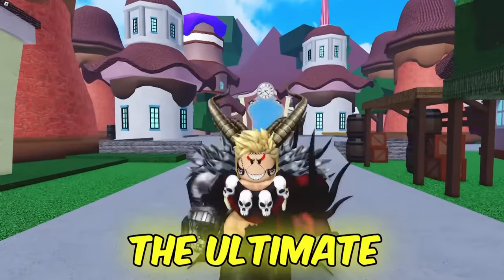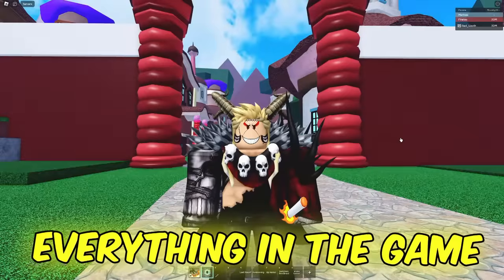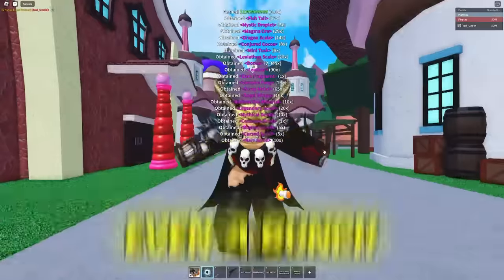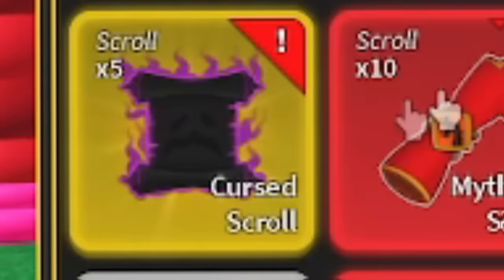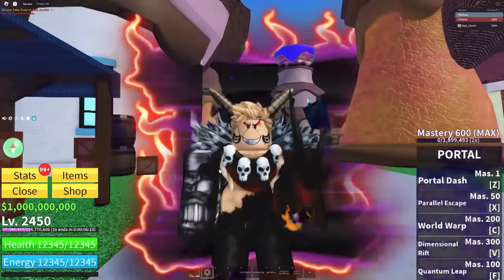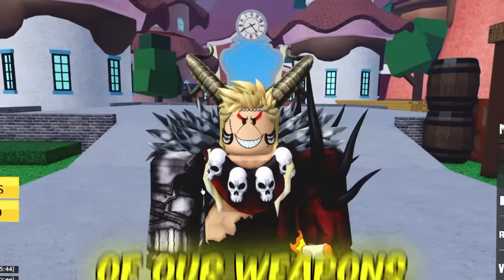We have unlocked the ultimate power of destruction - the slash all command. This command simply gives us everything in the game. When we use it, we get all these materials added to our inventory, including a bunch of cursed and blessed scrolls. We get five blessed and five cursed scrolls along with many others. With this power, we're going to be enchanting every one of our weapons with either a cursed or blessed scroll to own the strongest inventory in the entire game.